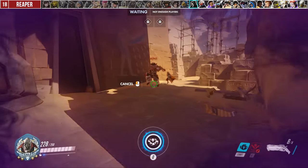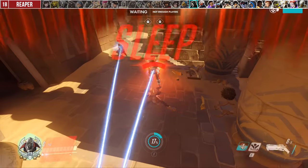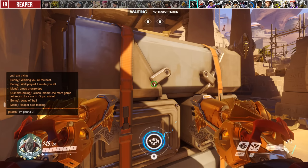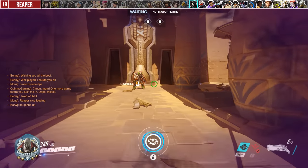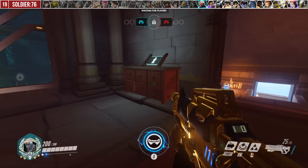The biggest mistake with Reaper is telegraphing to the enemy team that you're going to death blossom. If you play passive all game and then suddenly wraith into the enemy lines to close the distance, you might as well just type it in match chat at that point. Make yourself more unpredictable.